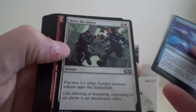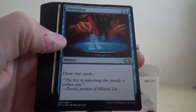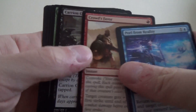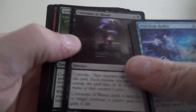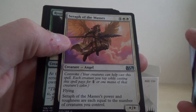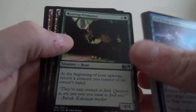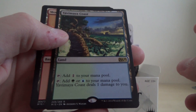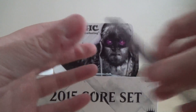Okay, we've got Peel From Reality, Raise the Alarm, Rubber Jean Goblin, Divination, Tireless Missionaries, Crowd's Favour, Carrion Crew, Hunter's Ambush, Covenant of Blood, Living Totem, Cone of Flame, Seraph of the Masses — quite a nice little angel one — Roaring Primadox, and our rare is another land, the Yavimaya Coast. So that seems to be getting lots of nice little rare lands.